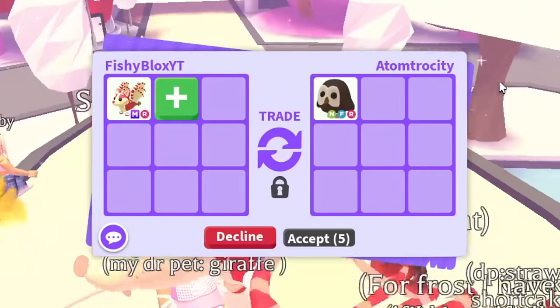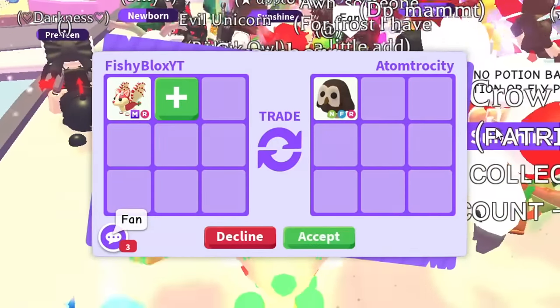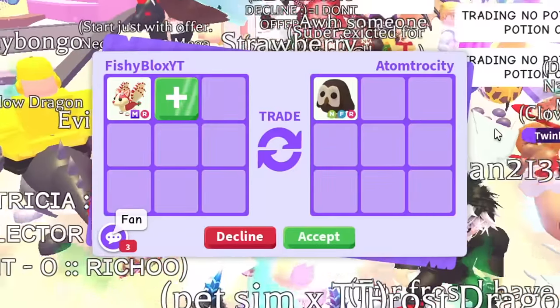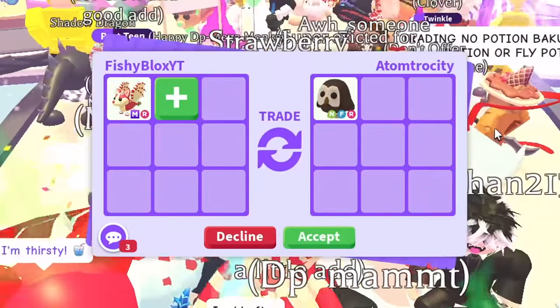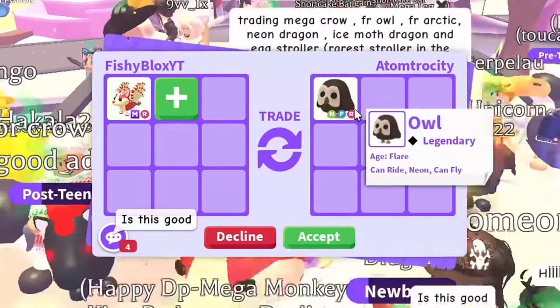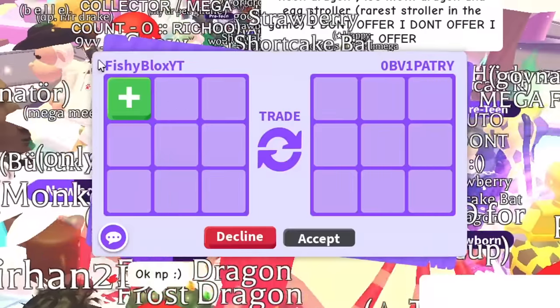All right, we have the first offer. We have Adam with a neon fly ride owl — I don't know if that's a real offer, but that's a really good offer. Unfortunately this is the first trade, I want to see the rest of the offers before I decide. They asked if it's a good trade — I told them I just started trading so I'm going to keep on trading.